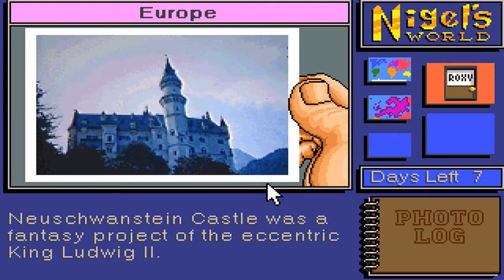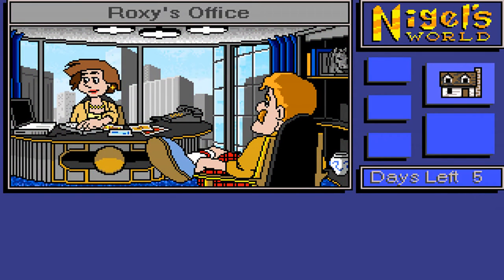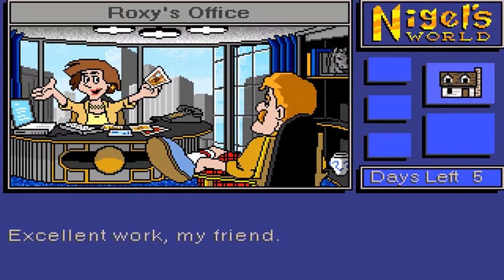I think that castle is mentioned in another game — not Broken Sword, but Gabriel Knight II, actually — Beast Within. I'm pretty sure that castle's in that one too. Right, so we've got our photos — let's go and see Roxy and get our prize. Excellent work, my friend! We get 40 points.